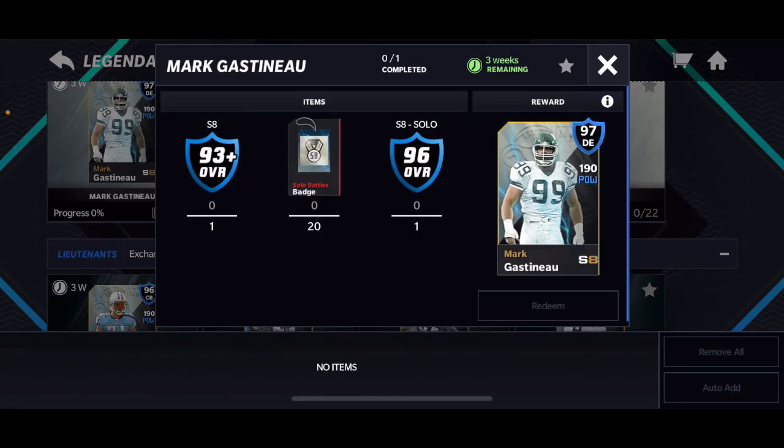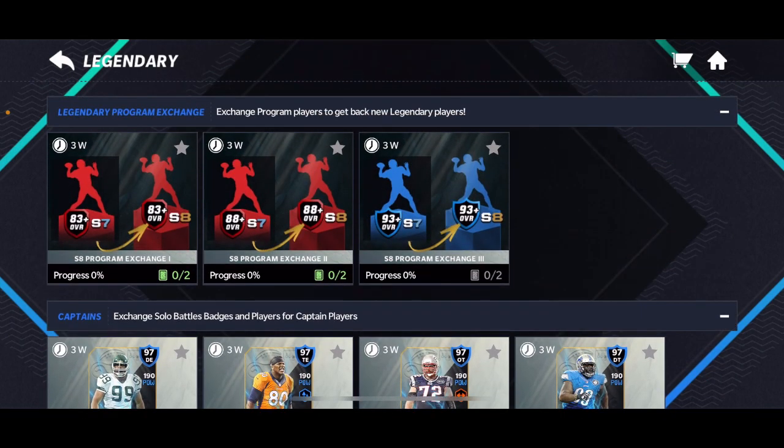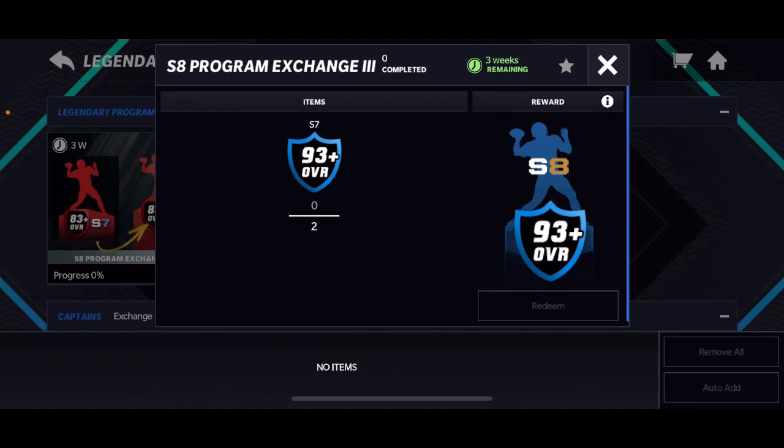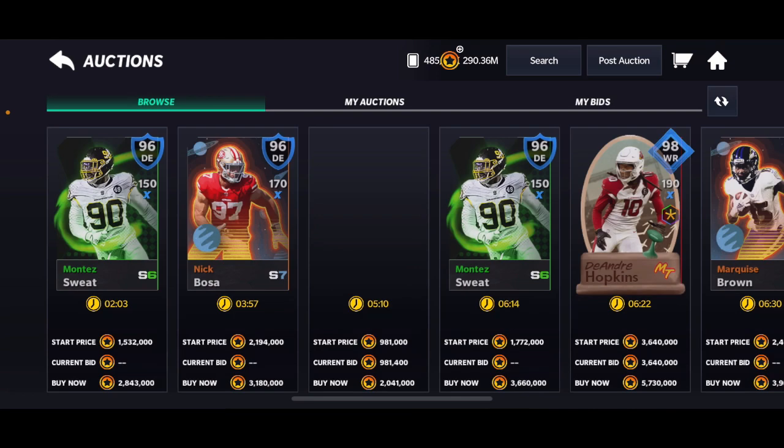Those 93 pluses are going to be such a pain to get — do not buy them at this point. If you want to exchange two S7s, save them up. Honestly this is a great set — there's a 24-hour cooldown, and EA gave out a ton of those with the ending of tournaments.